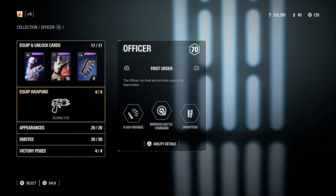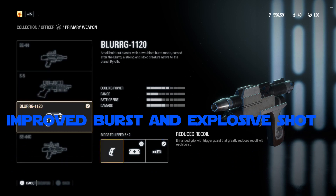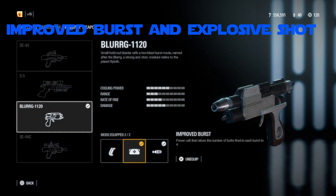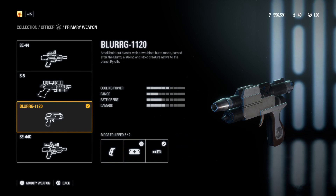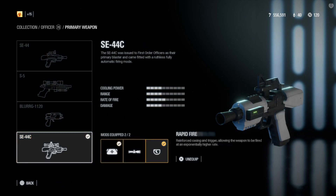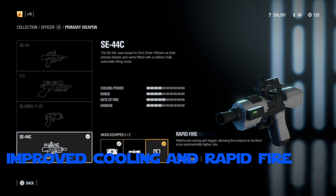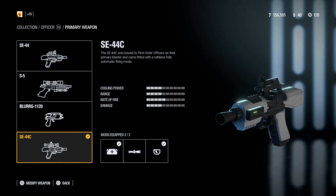Now let's focus on weapons. One of the best officer weapons in my opinion is the Blurg with the improved cooling and explosive shot mods. But two patches ago the Blurg's damage was nerfed, although it's still pretty good. In my opinion the best officer weapon now is the SE44C with improved cooling and rapid fire mods. With this mod the weapon can be fired extremely fast and you can own the battlefront with it if you know what you are doing.